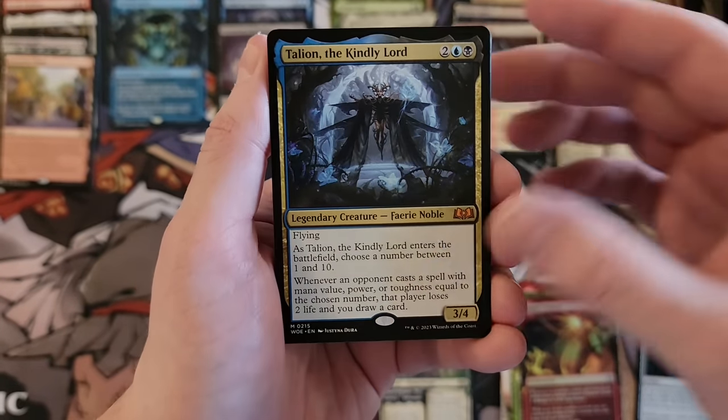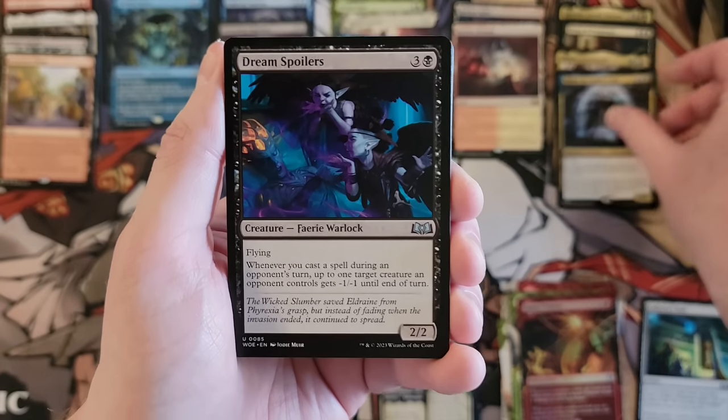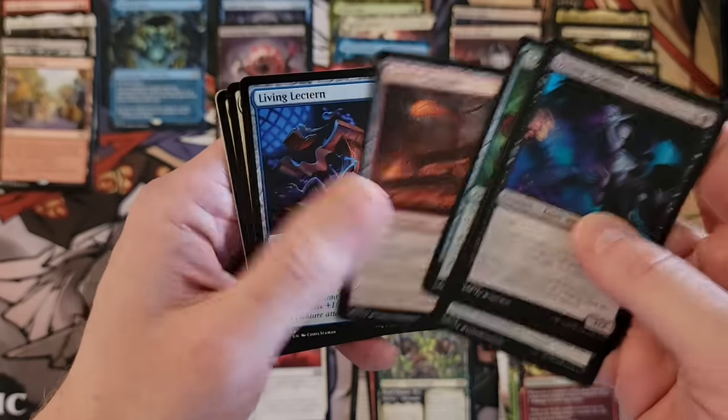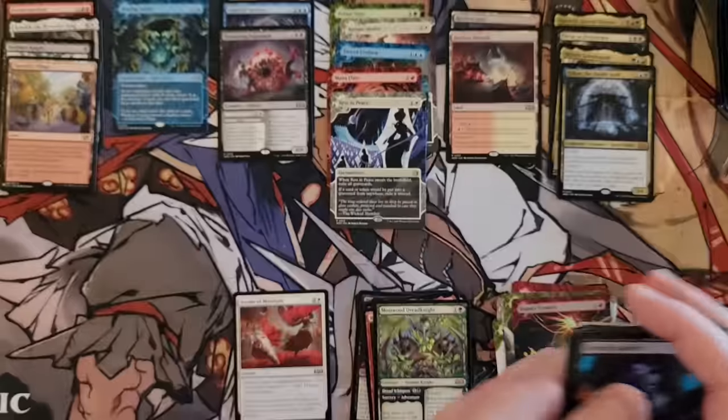Talion — okay, that's a good Mythic. That makes me way happier than getting Maluna. Although I know some people are excited about Maluna — I'm not, don't care, not building it.